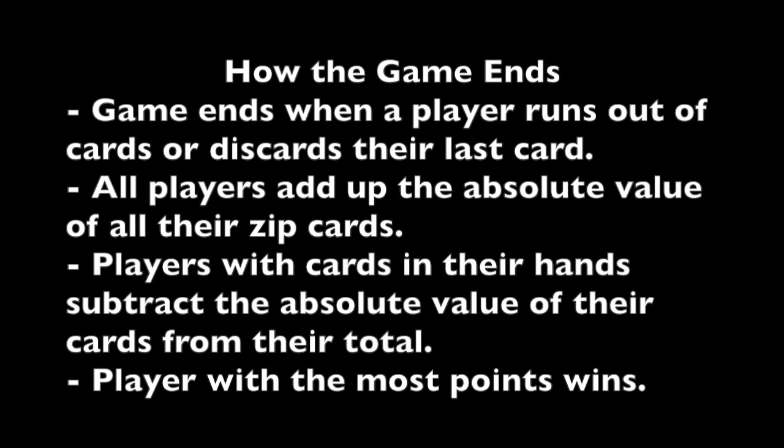Play your Zips and then discard a card. The game ends when a player runs out of cards, either because they played their cards in a Zip or they discard their last card. All the players add up the absolute value of all their Zip cards. But if you had cards left over, you subtract the absolute value of those from your total. The person with the most points wins.